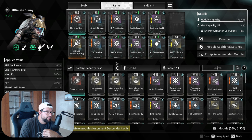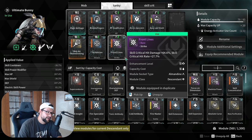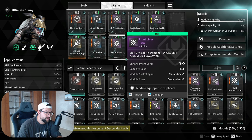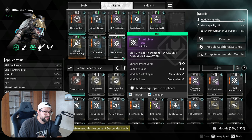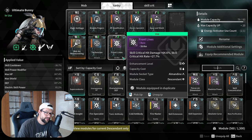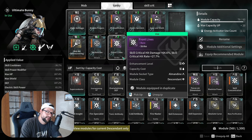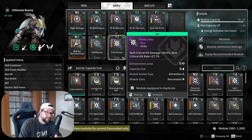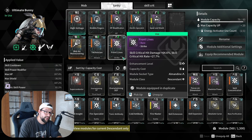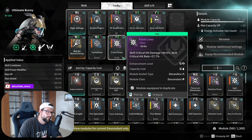Another mod that's popular in most builds is Front Lines. It's popular because it increases your skill critical hit damage and skill critical hit rate, which makes you pop so much more damage with your skills. Keep in mind this applies when you want to spam skills — some descendants take a tankier approach, like Ajax, where you want to stay tanky and focus on making your weapons melt everything while you stay defensive. So it depends on the descendant.